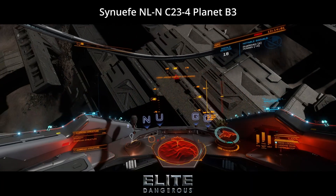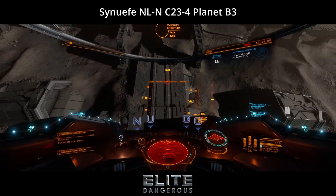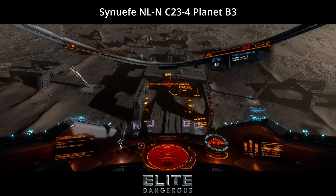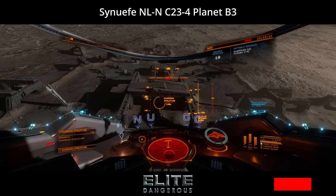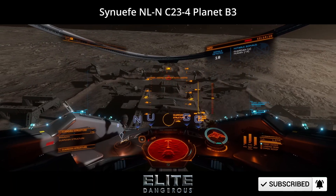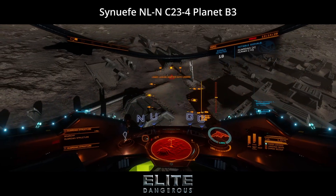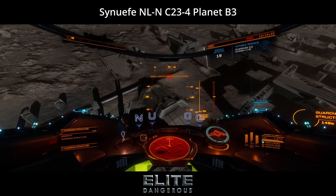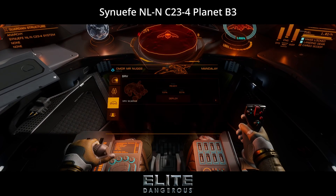Hurry up and land already! You should really take a look around and familiarize yourself with the layout first. Things will look different on the ground. Besides, we need to find the flat spot as close as possible to the main terminal. That way, the point defenses we installed on the top of the ship can protect us from the sentinel missiles.